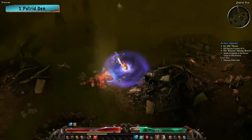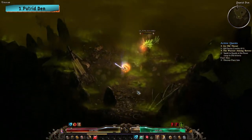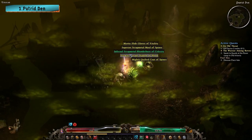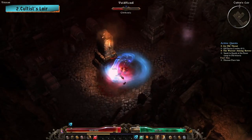Once inside, you will encounter a few enemies and a boss named Pusquil the Hoarder, a giant rat that attacks you with physical, pierce, cold, and poison damage. If you successfully kill Pusquil the Hoarder, he will drop Bernard's slightly chewed buckler, a rare shield.